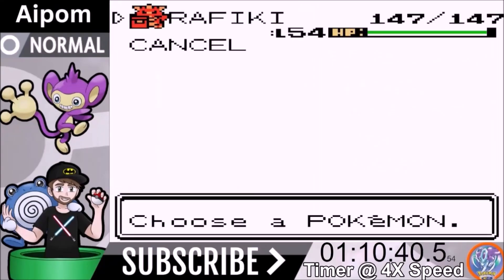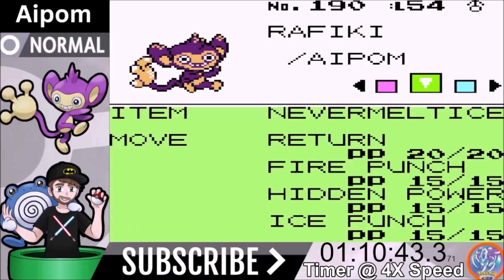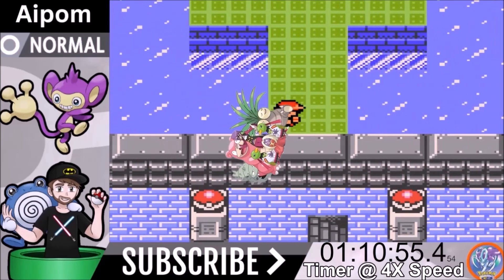Now we face the Elite Four. Our level is 54, HP is 147 — not a lot of health. Our moves are Ice Punch, Hidden Power Flying, Fire Punch, and Return, with Never Melt Ice attached. We also have Thunder Punch in reserve for electric coverage. Stats going in: Attack 116, Defense 95, Special Attack 87, Special Defense 103, Speed 130. It gets a little more boosted when we enter the battles.